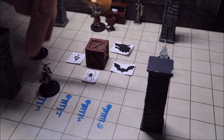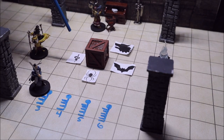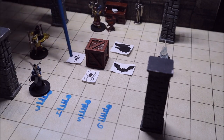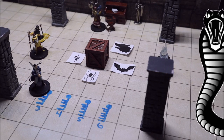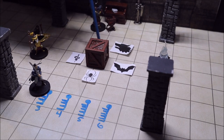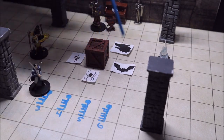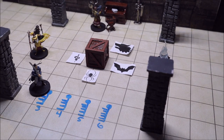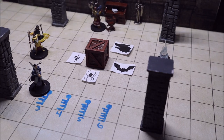Now if one of our characters takes a key and puts it into the wrong lock — say they take this key and put it into the side with the snake — 1d4 snakes are going to appear and we're going to have to roll for initiative. The same thing happens with the other wrong keys: putting the six-toothed key on the wolf side, for example, summons 1d4 wolves. Once summoned, these beasts remain in the room for 10 minutes or until they reach zero hit points.